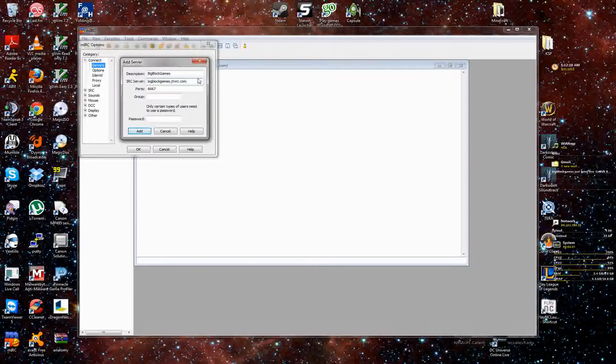The server address is going to be bigblockgames.jtv.irc.com — it's at the bottom of the screen. You're going to go ahead and leave the ports the same: 6667, 3617. And then for the password, the password is what you use for your user account — your JustinTV account password goes here.